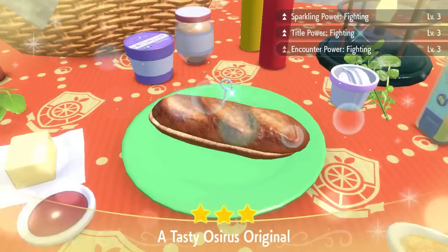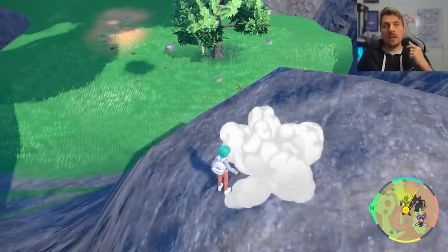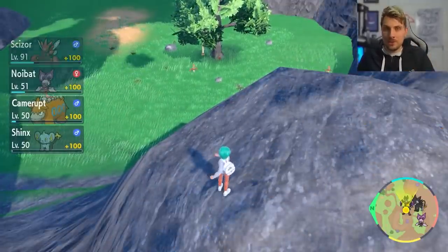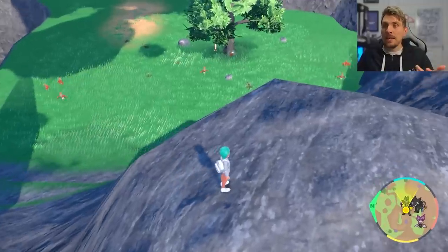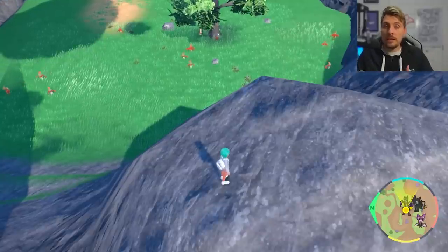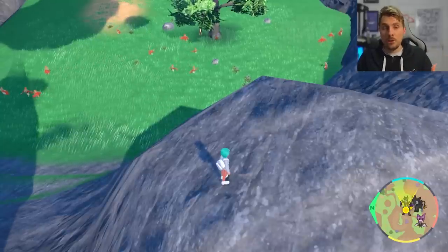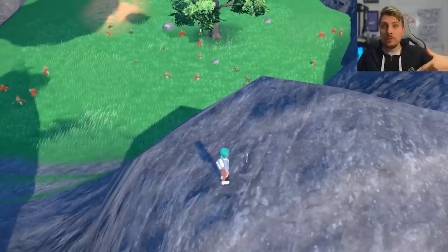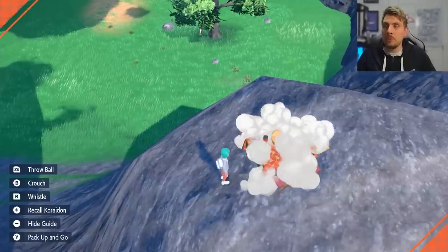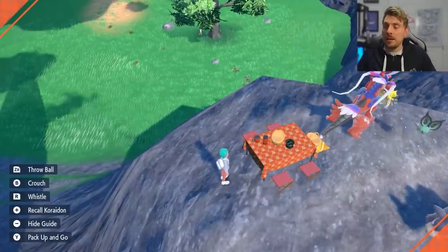If you set up a fighting sparkling power and encounter power, you're going to be able to encounter mainly Hawlucha in this area. Hawlucha has got one of the nicest shinies out of all Pokemon — really easy to spot — and you're going to get a bunch of them every time you reset your picnic. You're also going to have the chance of Lucario and those Riolus spawning in when you use this sandwich power for fighting type Pokemon. But predominantly it is going to be Hawlucha, though you can get the Lucario as well.